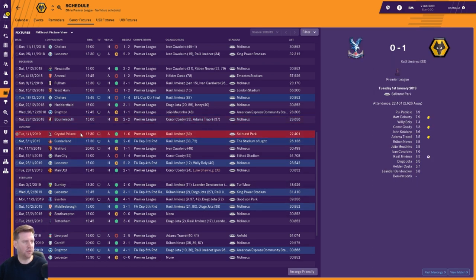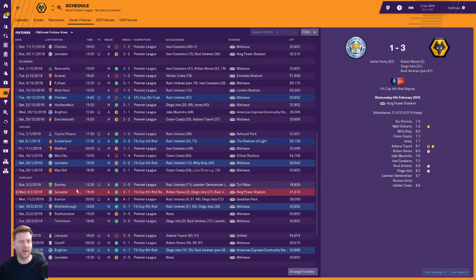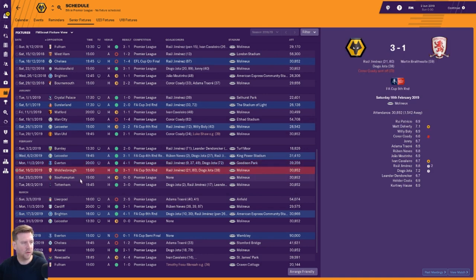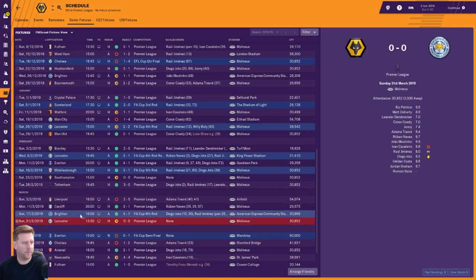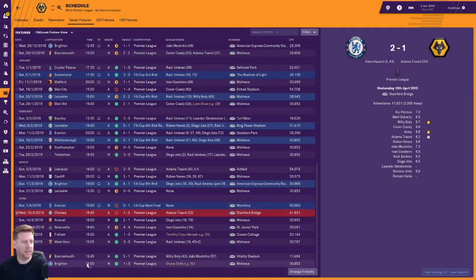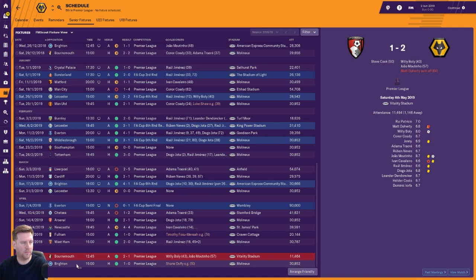Into January and there are some impressive performances through January, February and March — only two defeats and four draws, the rest wins. Beat Crystal Palace, beat Sunderland FA Cup 3rd round, drew with Watford, lost to Man City, drew with Leicester FA Cup 4th round, beat Man United, then Burnley, beat Leicester FA Cup replay, beat Everton, beat Middlesbrough FA Cup 5th round, drew with Southampton, beat Tottenham. March: lost to Liverpool, beat Cardiff, beat Brighton FA Cup 6th round, then drew with Leicester. FA Cup semi-final — lost to Everton. Lost to Chelsea in the Premier League, but then six unbeaten at the end of the season with five wins: beat Arsenal, drew with Newcastle, beat Fulham, West Ham, Brighton and Bournemouth.